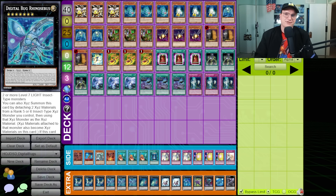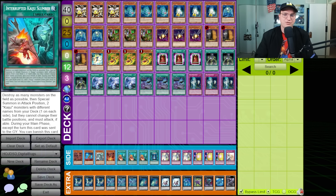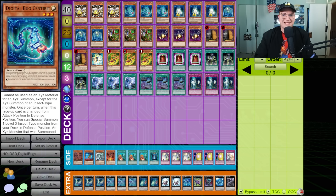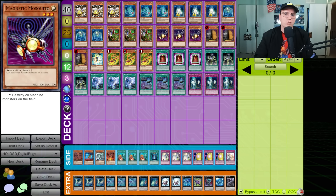Why is that? Well, a number of reasons. Firstly, there's not very many of them. These are a series of Level 3 Insect monsters that can all Special Summon other Level 3 Insect monsters from the hand to overlay for very powerful Rank 3 Insect Xyz. But outside of Web Soldier, Cocoon Denser, and Centibit, there aren't any others. So as a result, we're playing some other Level 3 Insect monsters, and those are not very strong — Bachi Bachi Bachi, Electromagnetic Bagworm, and Magnetic Mosquito, functionally just for filler space.